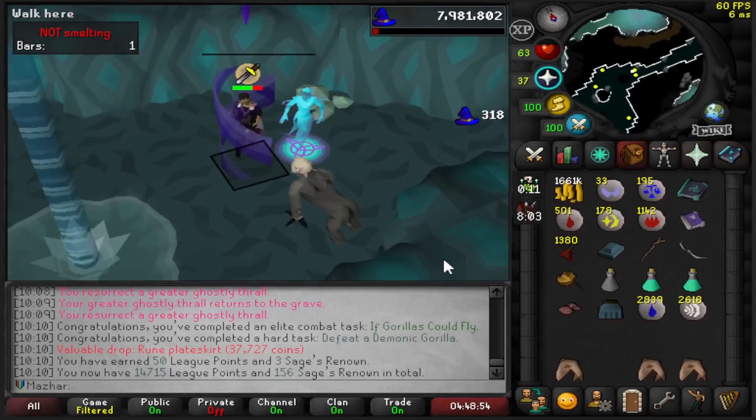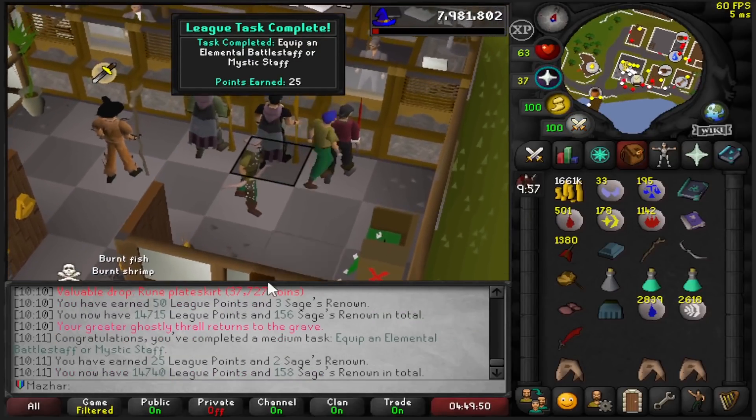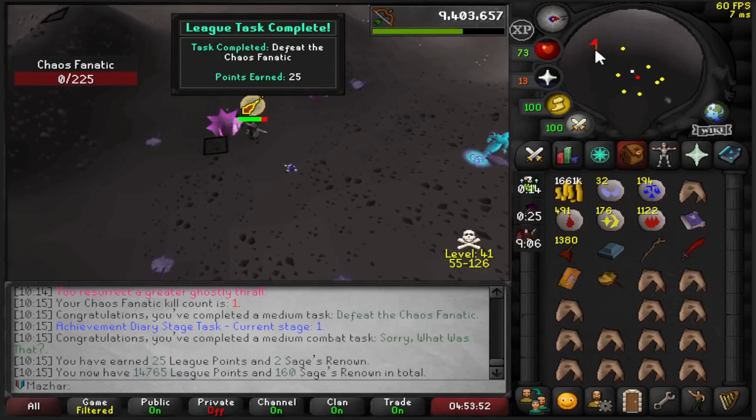This task is to equip a Battlestaff — I made one earlier: 25 points. Defeat the Thermonuclear Smoke Devil: 25 more points.